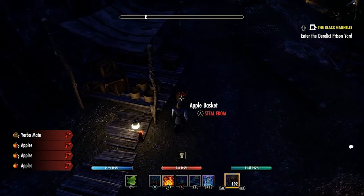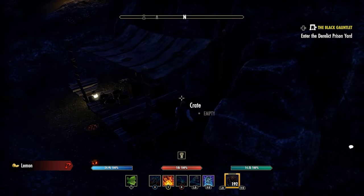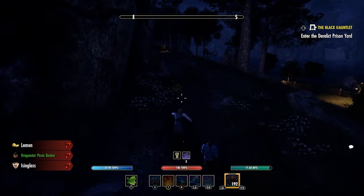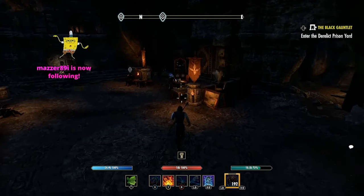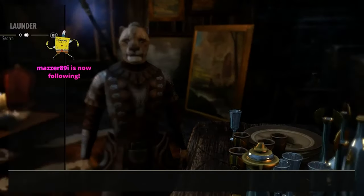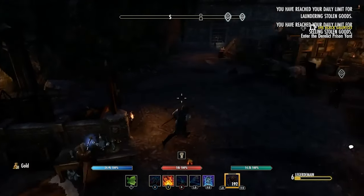Right at the start of the episode, we went and done our ledger main again. This is going to be a daily thing for at least a couple of episodes, just to get to level 19 ledger main. The reason we need that is so we can have a really high chance of picking a lock by just pressing X, without having to fiddle with the locks. So we're back stealing apples and selling them to this Khajiit — at least he's getting five a day. At the end of today we're just level 6 ledger main because of our cap, unfortunately.